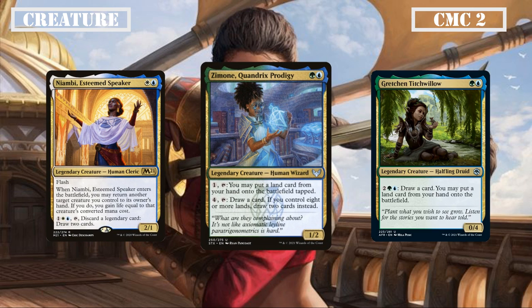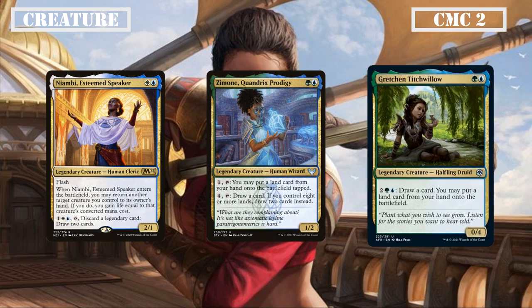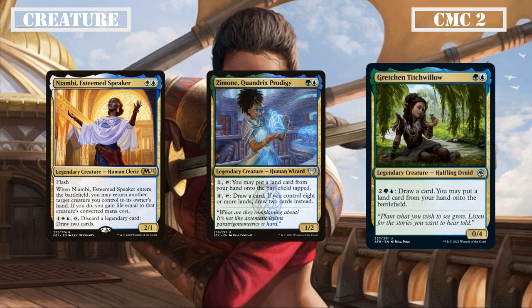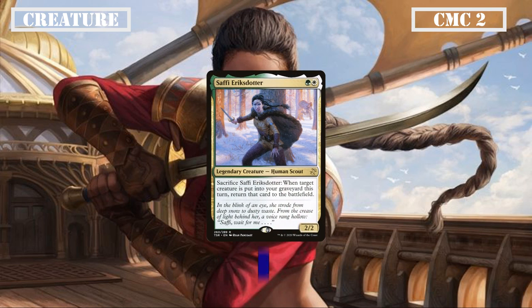Zemone is a 1/2 that we can pay 1 and tap to put a land into play tapped from our hand, or 4 and tap to draw a card — or 2 cards instead if we control 8 or more lands — providing both land ramp and card advantage. Gretchen is a 0/4 that we can pay 2, a green and a blue to draw a card and put a land from our hand into play, combining both of Zemone's effects but trading the ability to ramp early for a later-game draw piece with incidental ramp. Last in this slot we have Safi Eric's Daughter, a 2/2 that we can sac to return a creature back to the field if it were to die this turn, giving us excellent protection and another way to reset Garth.